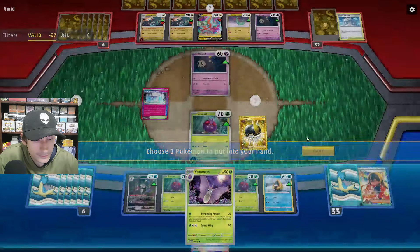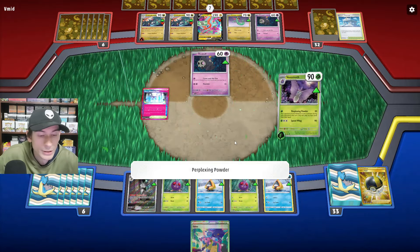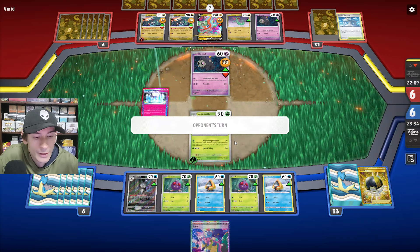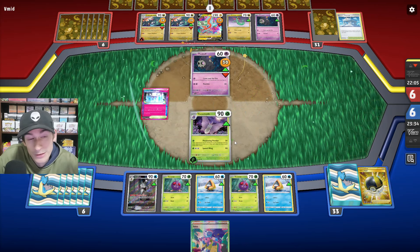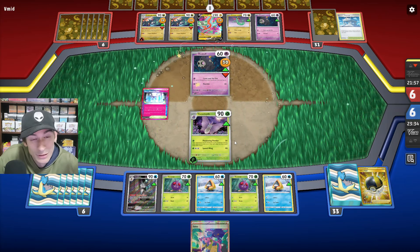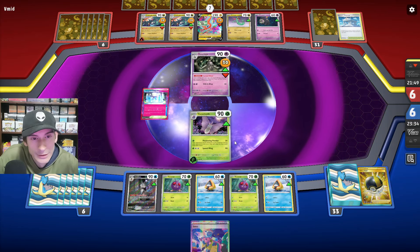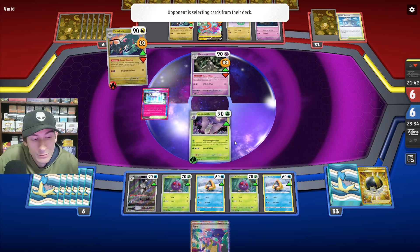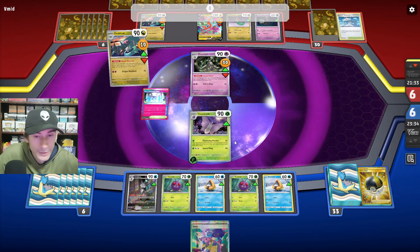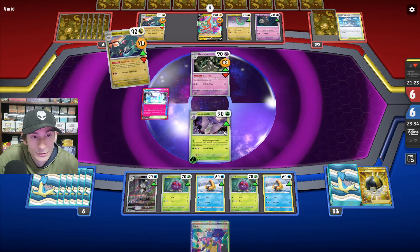I'd rather keep the Iono to get six cards than five. Let's go for the Perplexing Powder and see how it works out. I'm really hoping they don't have another Stadium card — Dragapult doesn't run too many Stadiums. They get Dusclops down, so they could put 50 damage on one of our Pokemon. They go for double Recon Directive, so Iono would be really good — they've stacked up about nine or ten cards in hand.